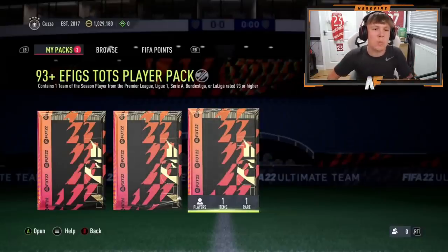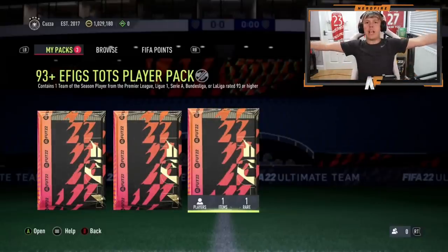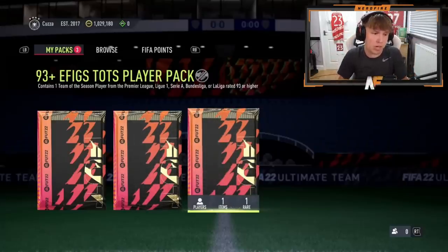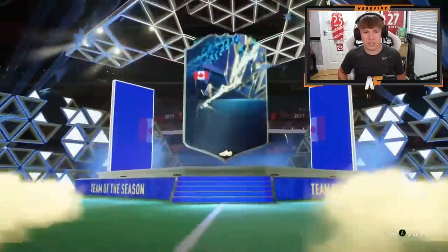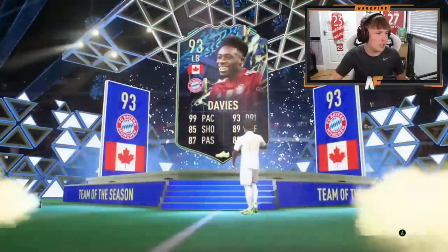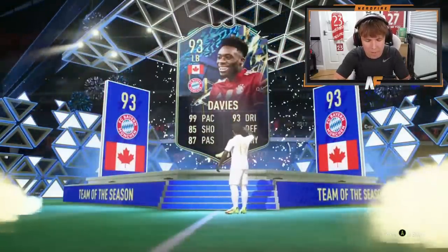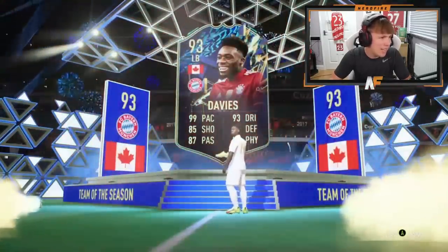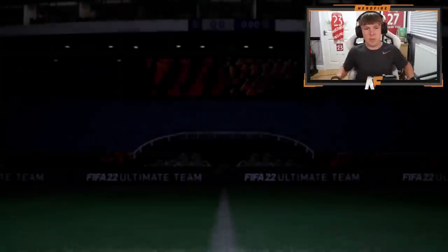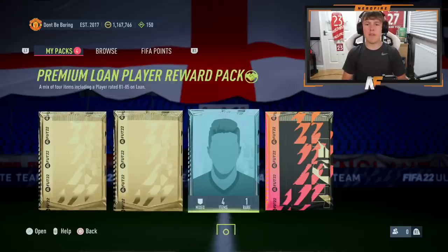Mr Kaza is on the Xbox with the 93+ EFIGS TOTS player pack. I'm going to do mine on my account soon as well. Let's see what Kaza gets — can it be a big dub or will it be terrible? The nation is revealed. I actually don't know how much Alphonse Davies is going for — he's 104k. He's a good player for the bench if he can't fit your team. Not bad, not the best, not the worst.